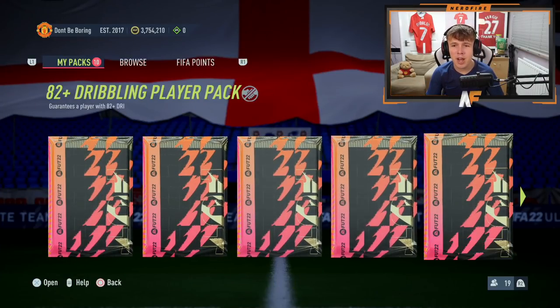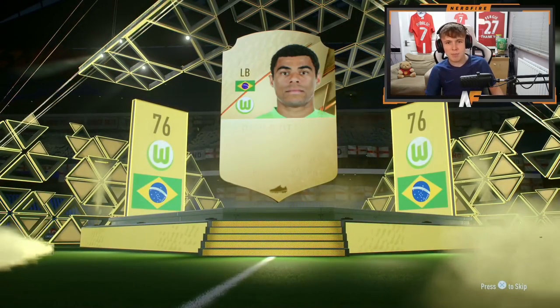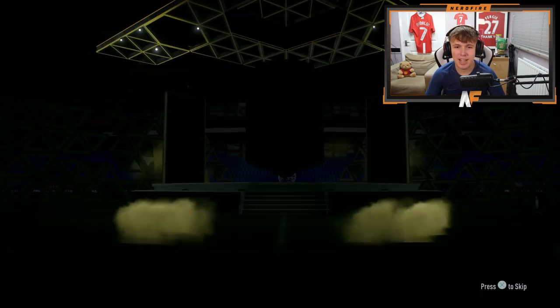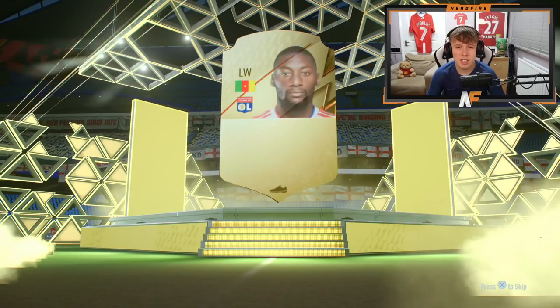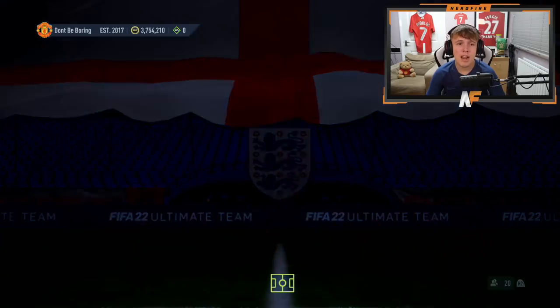Here we go - there's pace, passing and dribbling, 82 plus at least. Let's go with the pace one first. First pack of the video - it's not even a board, it's going to be a Brazilian left back, it's Paulo Otario, 76 rating. Second pace pack - still no boards. This is why we just need normal upgrade packs.